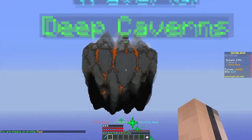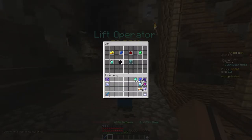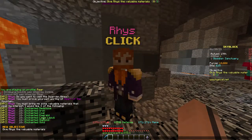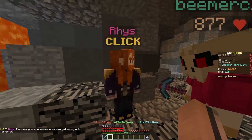Going to the deep caverns, you will find a new location to travel to at the lift operator, called dwarven mines. To access this, you'd need to talk to Rhys in the obsidian sanctuary and get the heart of the mountain. This is just 10 enchanted ores of each mining block. Once you do that, you can teleport there and proceed onwards.